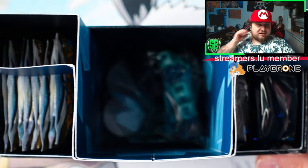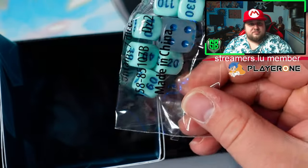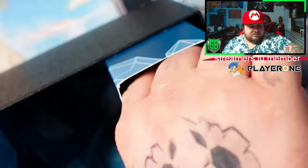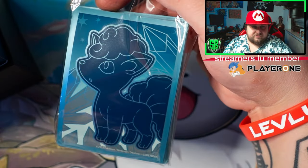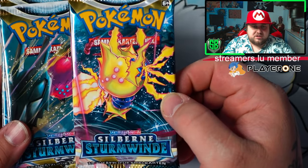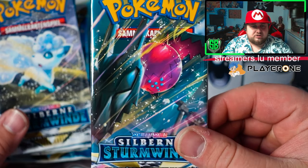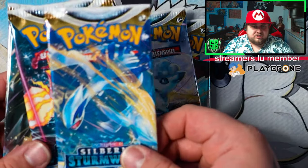Of course you're gonna have all the stuff from previous ETBs. Got some very cool turquoise blue dice. Let's have a look at the sleeves — those are always interesting. Here they are, very nice. So let's go to the alt-arts here: we got Regieleki, Regidrago, Alolan Vulpix, and Lugia.